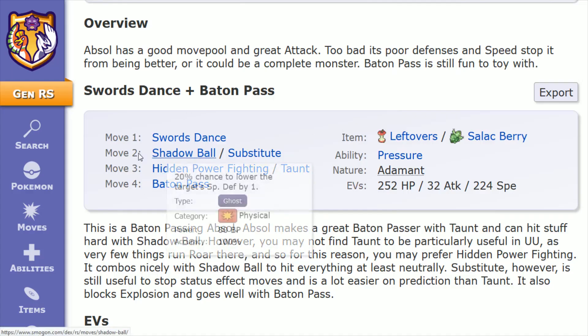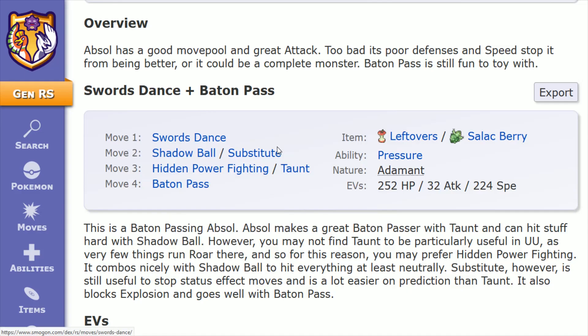When looking at this build, you can see that the move number two slot has Shadow Ball or Substitute. You could even do something like Swords Dance with Shadow Ball in move two, Substitute in move three, and Baton Pass in move four. You can also swap in Hidden Power Fighting and Taunt — it's going to kind of depend on what you're looking for to complete this moveset.